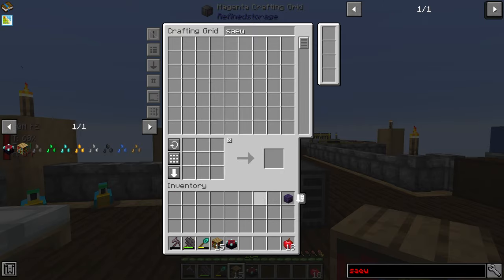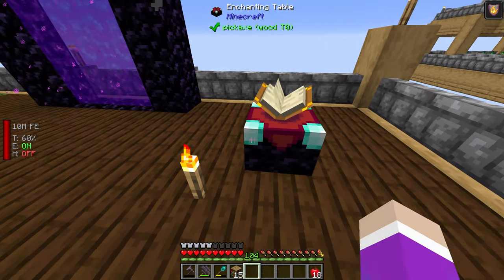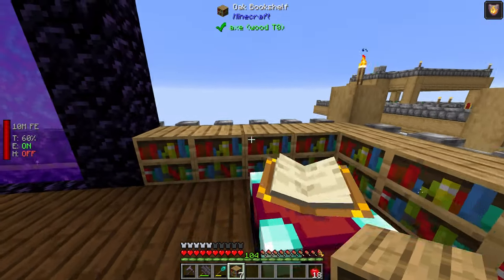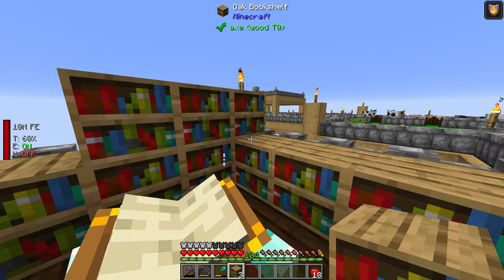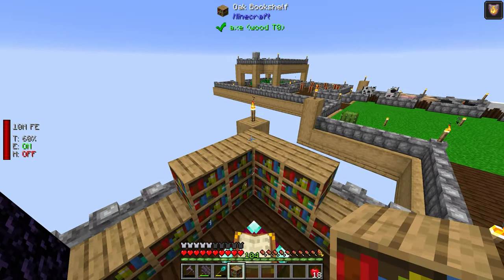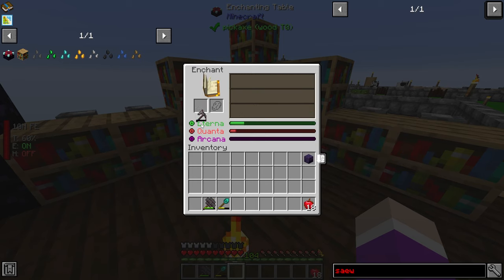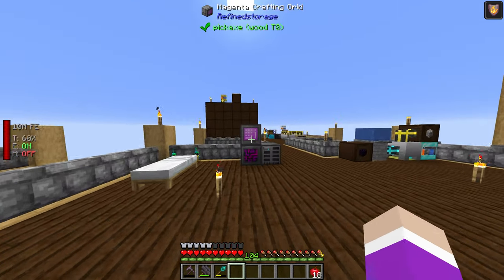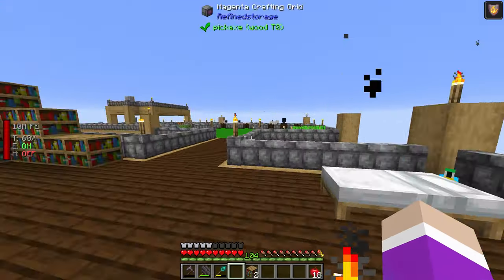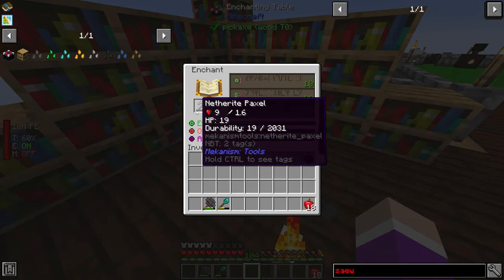Using these bookshelves, I put down the enchantment table right in the center and surround it with bookshelves. It's only showing level 28 right now, so let me create two more bookshelves and place them on either side. That gives us a level 30 enchantment — yes, it does.